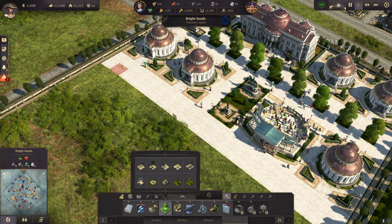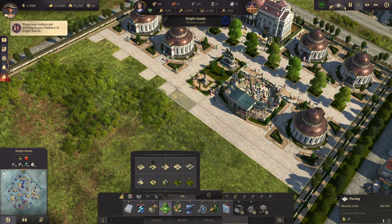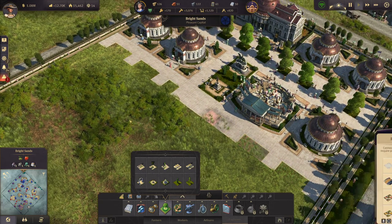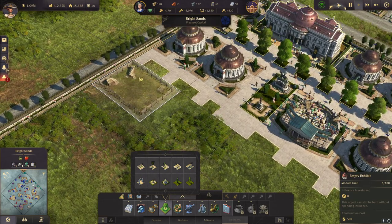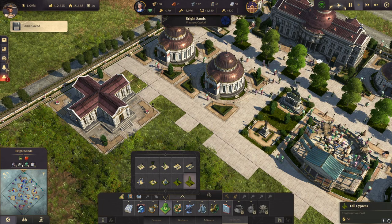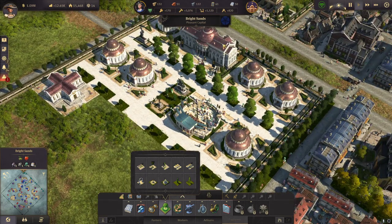Let's have some trees in there, and then another exhibit — angled this time. We should have another item — the silk and fabrics. Then we can have some trees in there for now. Maybe later we'll put some statues or something like that. That looks good.